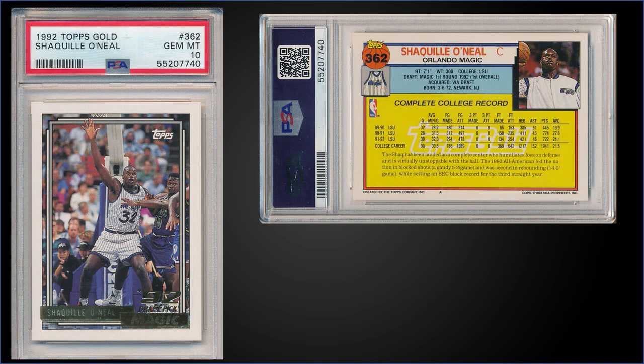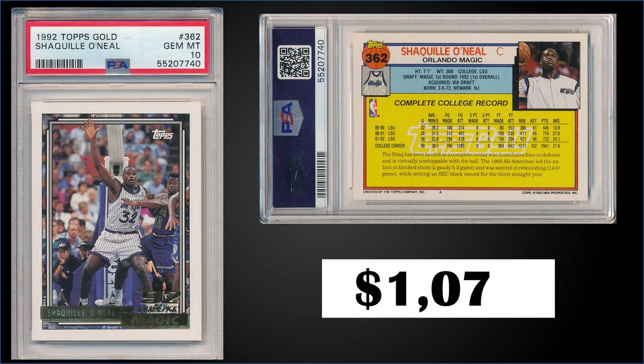Number six: from 1992 Topps, we have the Shaquille O'Neal rookie card Gold parallel graded Gem Mint PSA 10, a fixed price sale for $1,075. It has a pop of 692 in a Gem Mint slab. The gold parallels were inserted one per pack — look for 1992 Topps Series 2 — and those have recently sold for around $140–$180.